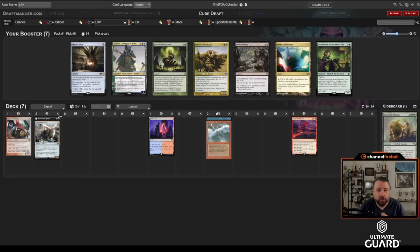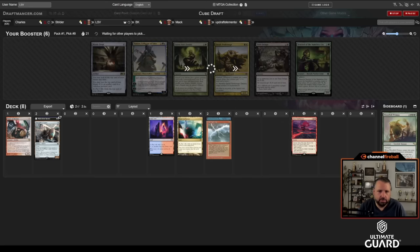No one's drafting green — Deluge and Sentinel and Green Sun's are still here. I'm just going to take Mana Confluence. I'm the aggro deck — I am the one who knocks — so I don't care about my life total so much, and I don't mind passing BK a Toxic Deluge. Maybe I'm cutting him on blue then.